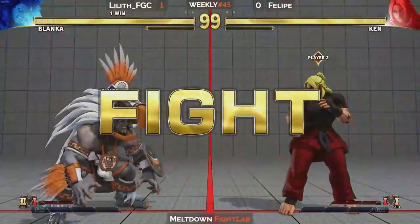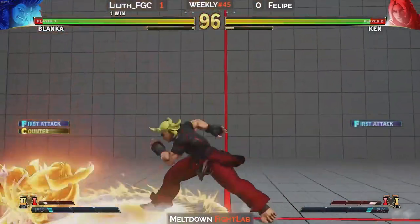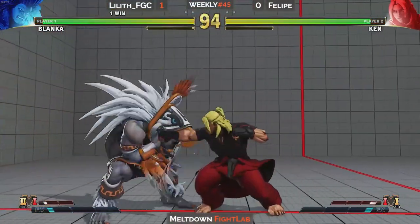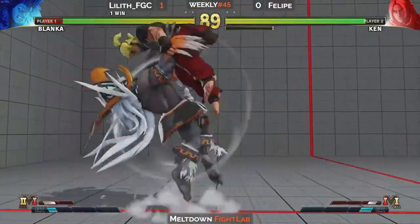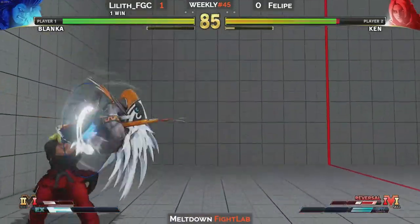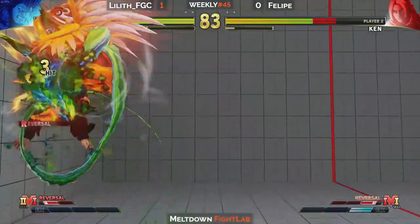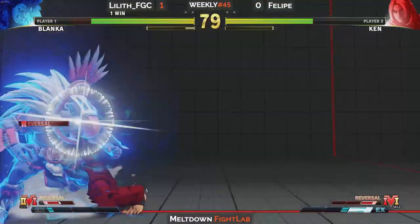Yeah, so Blanka can't do much about the fireball game. It might be that when they played yesterday, maybe all the fireballs just slide through. Look at that - that trade was not in Ken's favor one bit. There we go. That medium punch DP doing work now. These characters both have like the best back throws. He's straight in the corner. Nice, good interrupt there. Now you gotta keep this pressure going.